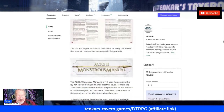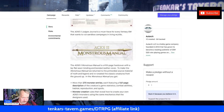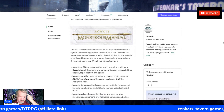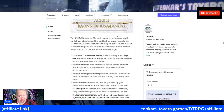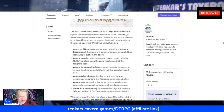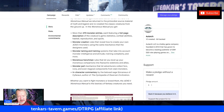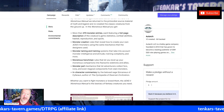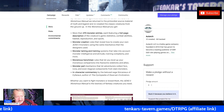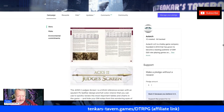The Monstrous Manual is 416 pages with 270 monster entries, monster creation rules, taming, training, monstrous henchmen, collecting parts for spell components, and more. I think that really is spot on.